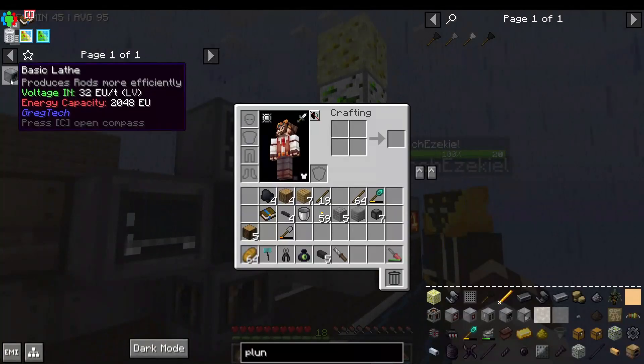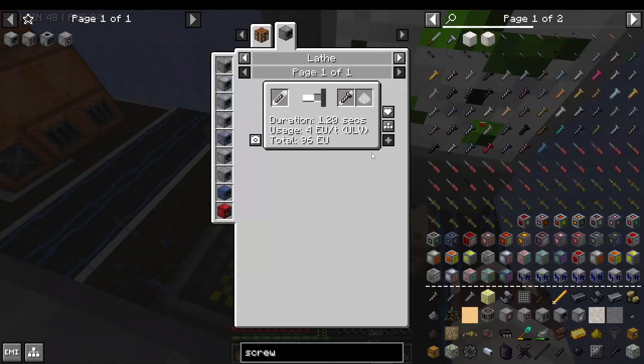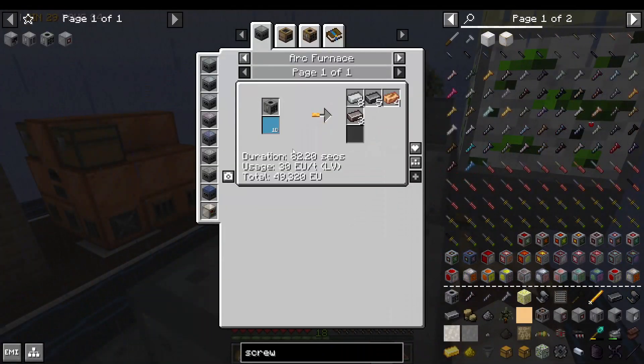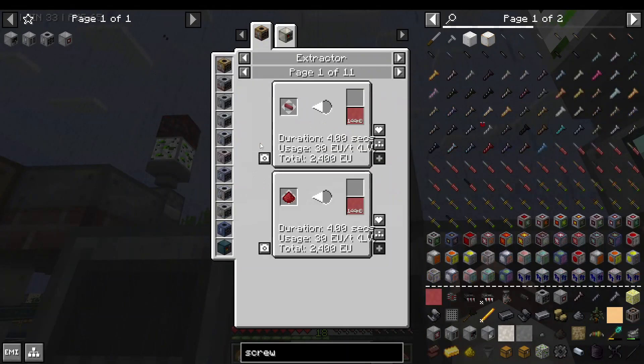You only need two basic steam turbine generators to run all of this, and the extra steam for the low-pressure steam furnace. We're now working on making a lathe, canner, and extractor. The lathe will allow us to make rods twice as efficiently and screws more efficiently as well. We already have extractors, but those are currently in use. We want extra extractors because, for example, the vacuum tube recipe requires liquid red alloy, which we can only get using an LV extractor.